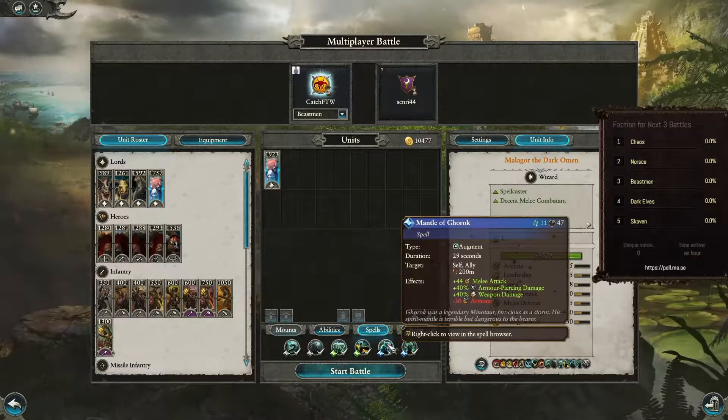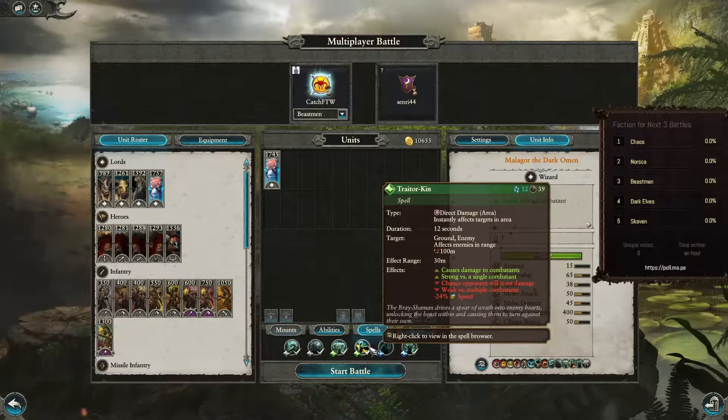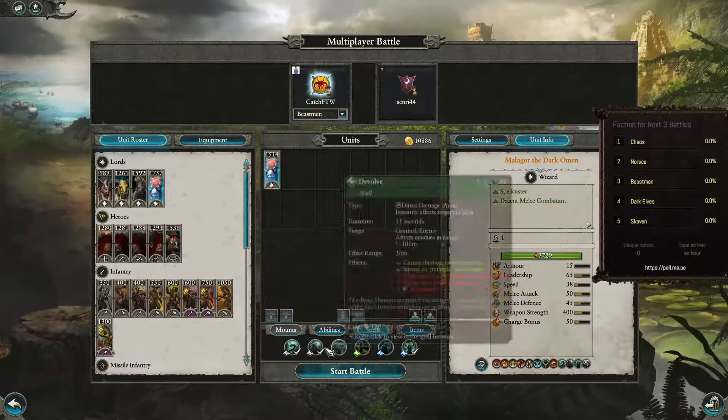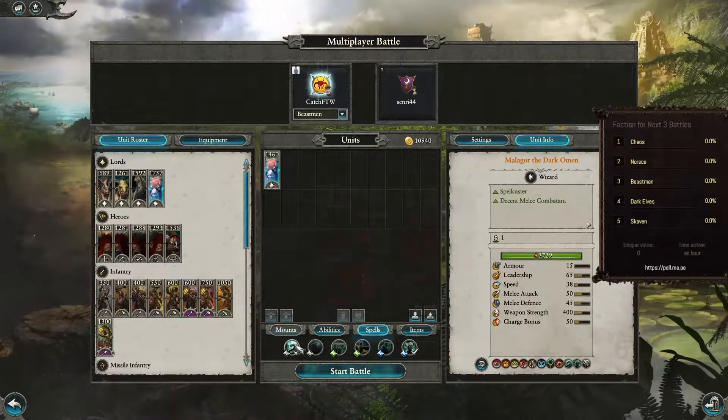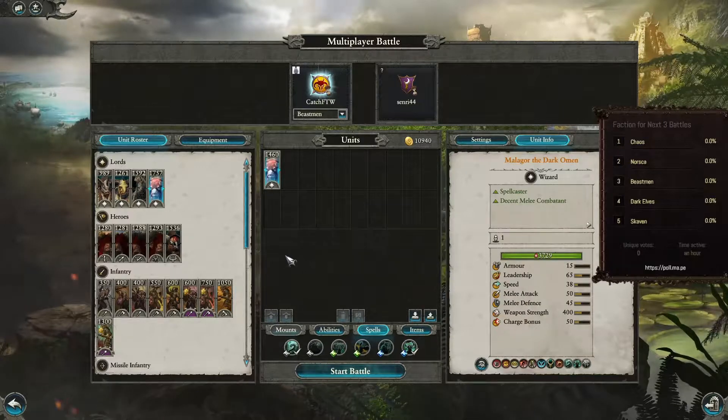Mantle of Gorok is an option, but I don't like it as much. For Devolve, I usually just take Vile Tide, because I want to be able to use Savage Dominion as much as possible.